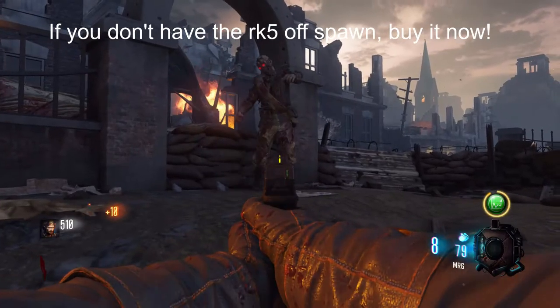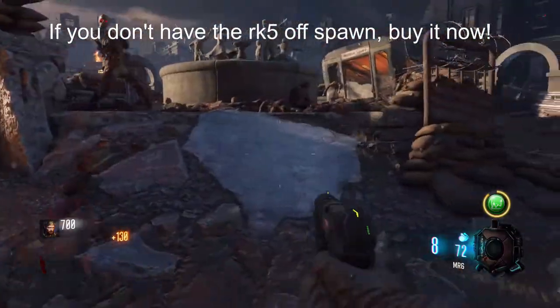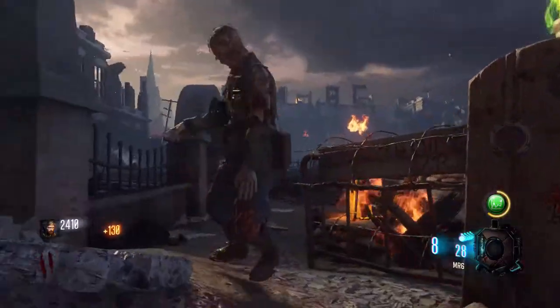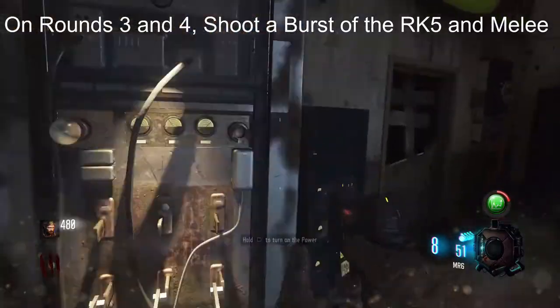Now into the game. As you spawn in, spend 2 rounds in the starting room. Shoot each zombie in the leg 7 times on round 1, and 8 times on round 2. With any luck, you should be leaving the starting room at the end of round 2 with enough money to open all the way up to the power switch. Once you have the power switch on, the code cylinders can start dropping.